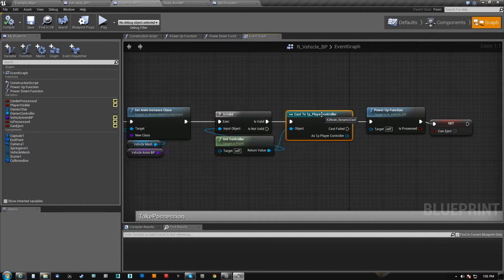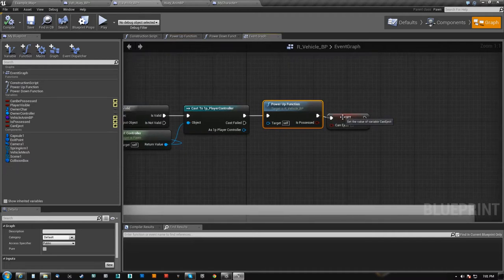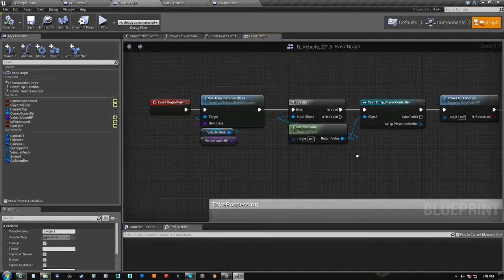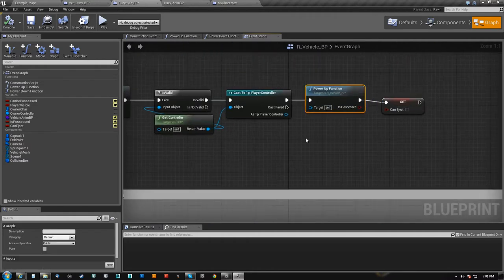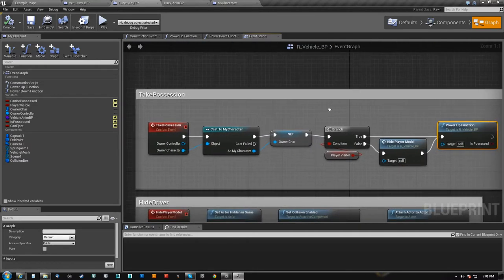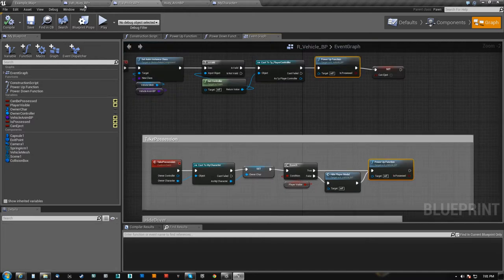So in order to tell it it's not actually being controlled, I went ahead and checked a cast on the 1P player controller, which is actually my controller to run my rat around, which has nothing in it — it's just there to exist. So like we said, if we spawned as it, I simply say can eject is false, but I do the same essential thing here — and that's the most important thing: both of these run the power-up function.